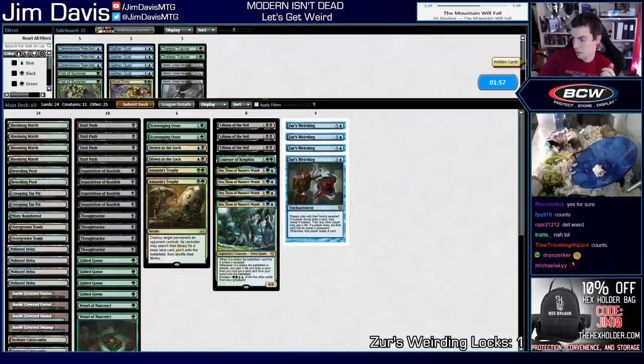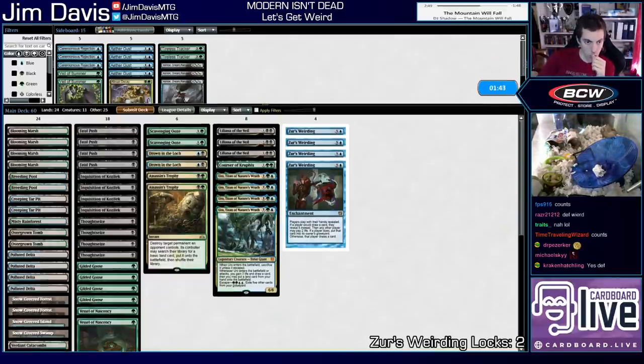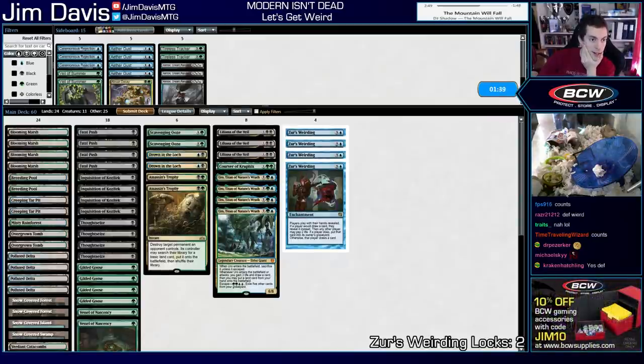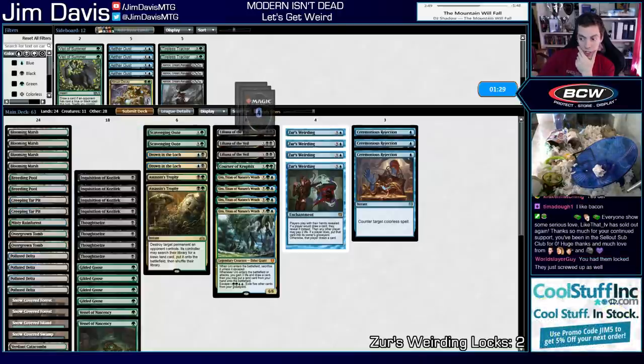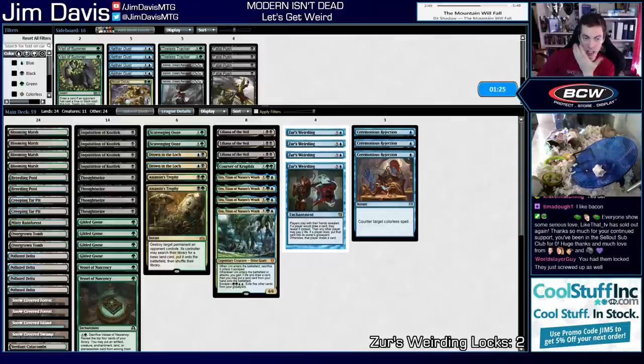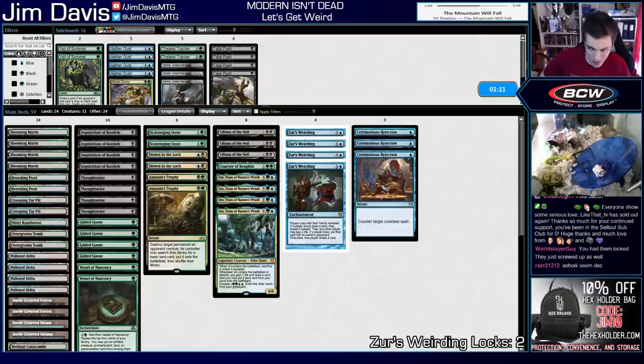Alright game two — Xur's Weirding lock, that's three! We're mulliganing. Opponent also mulliganed. This hand is significantly better — keep this. Ship a Catacombs. Their hand has Inverter, Jace, Oracle, Serum Visions. Pretty sure we're taking Serum Visions. They got a ways to go casting Inverter — they put a card on top, probably a land. Seachrome Coast — lucky. Jace is kind of good against us though. Can we actually cast Liliana here? We're going to... actually if they play Jace and have a land we lose, but if they have a land and Jace we're in big trouble anyway.